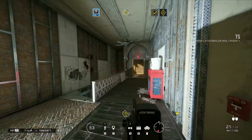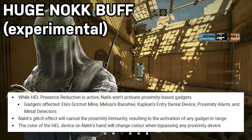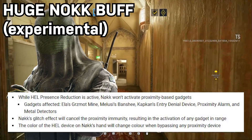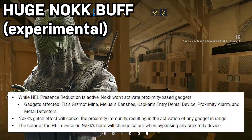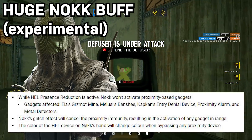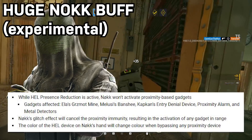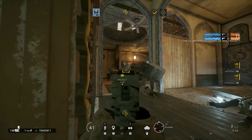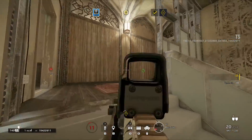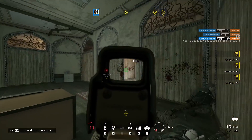Speaking of intel denial on attack, Nokk got a huge buff to her gadget — at least on the test server right now. This is still up for debate, and it's certainly not coming at the start of Crimson Heist. Ubisoft said in the patch notes they are not adding this in the initial Crimson Heist patch, but in the current test server iteration, Nokk will not trigger proximity-based gadgets. This includes Claymores, Melusi, Wam Barriers, Kapkan traps, Barbed Wire, Proximity Alarms, and Metal Detectors. It's a huge change — it gives her so much more flexibility, makes her much more self-reliant, and less of a niche pick.